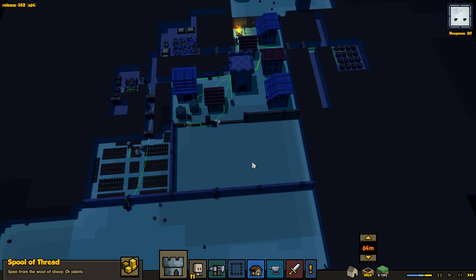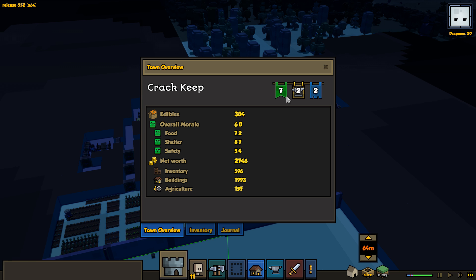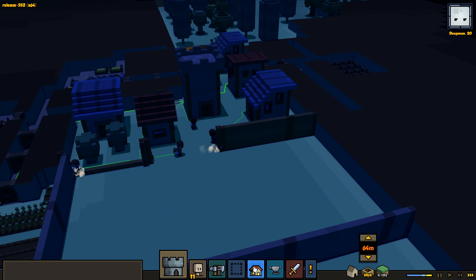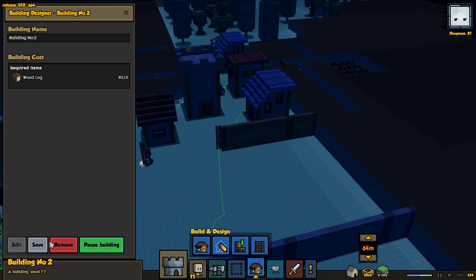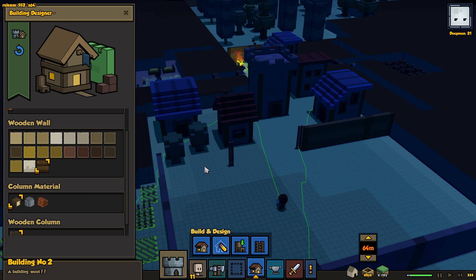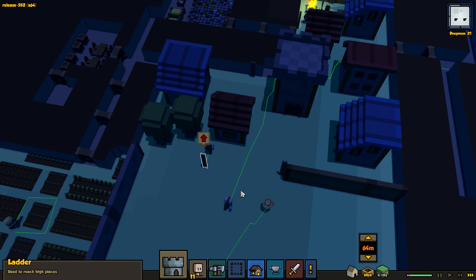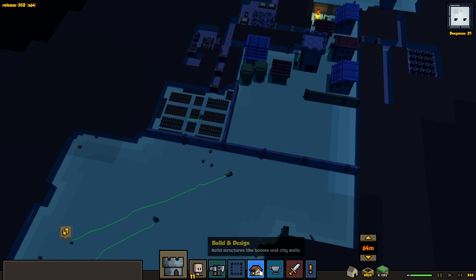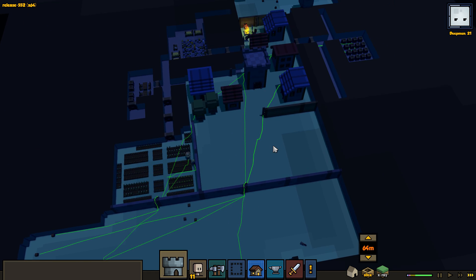I'd love to build another tower, especially closer to the wall — that'd be really cool. I've got to remove each one, which kind of sucks. I wonder if I have to remove each pillar too — yes, I do. They removed this side already. Let's cancel this; this tree ended up growing, which is kind of cool. All this stuff is being gathered — this is so good.